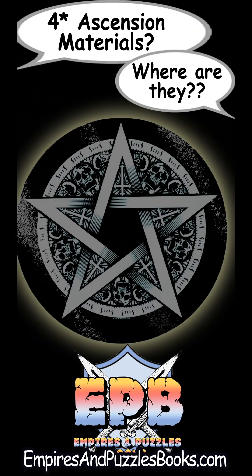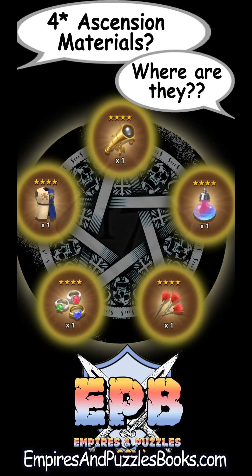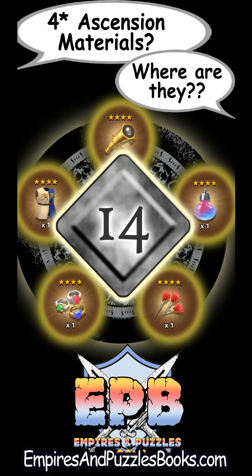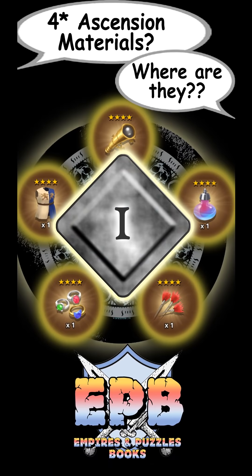Welcome to another Empires and Puzzles Books video. Today we're going to be talking about finding those coveted 4-star Ascension items. I'm going to give you 17 different places that you can find them. Many of these will be friendly for free-to-play and cheap-to-play players, and there are a few that are only open to players that spend on the game. By taking advantage of all of these places, I recently was able to get 14 different 4-star Ascension mats inside of 48 hours. I'll wrap up this video explaining how I did that.